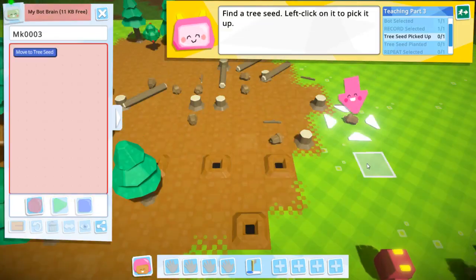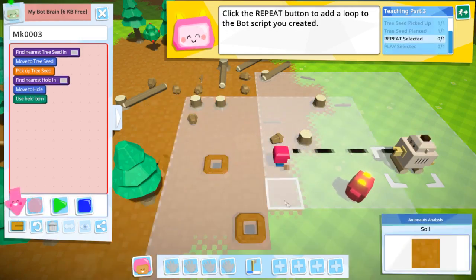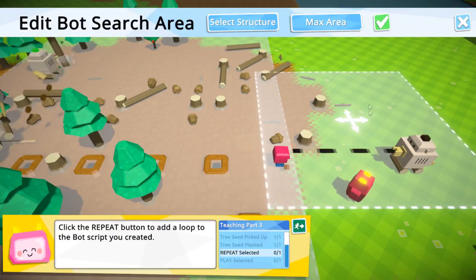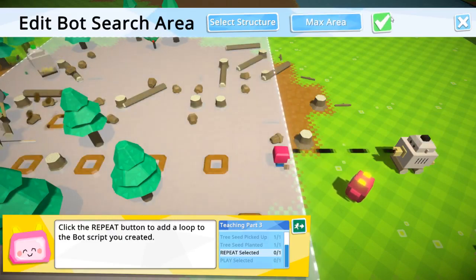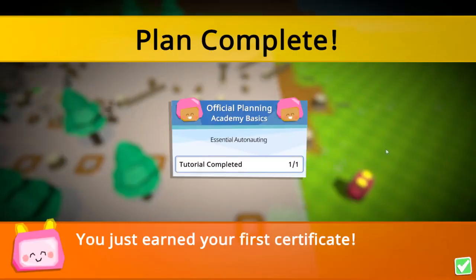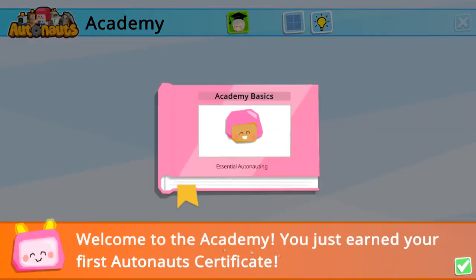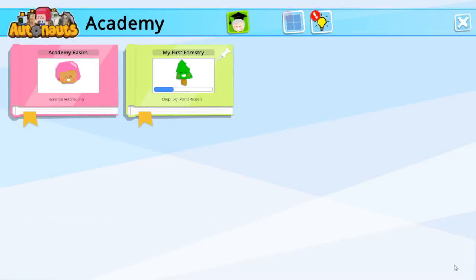Let's finish automating this basic forestry. Find the tree seeds — two here, two here. Boom! Tutorial complete! Nice, nice. Got a basic commemorative slab.